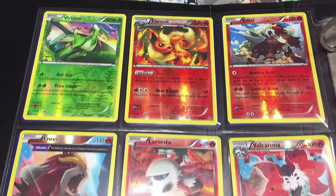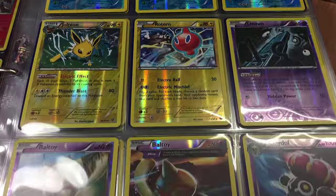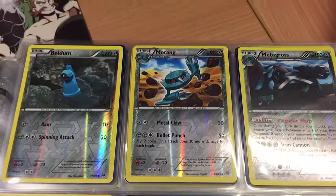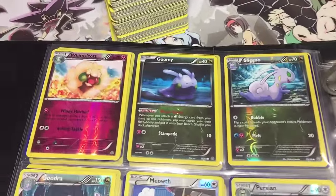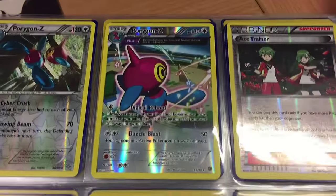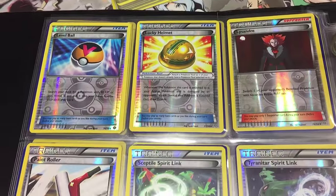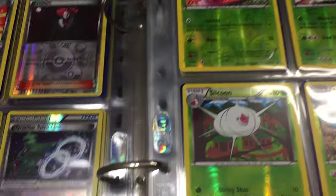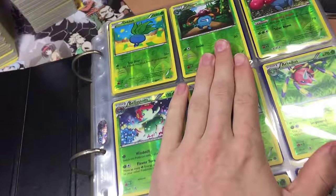I'm going to slowly go through these and show you that I have indeed collected all the reverses from the case. There's a reverse Regice — that thing took forever to get and I only pulled one out of the whole case. Pretty much all of these I'd have at least a double of, if not a triple. There's a good row on the Zygarde and Aegislash there. So that's the Roaring Skies section — incomplete of course. Counting up: seven times nine is 63, plus eight is 71 — so there are 71 cards in the reverse set.